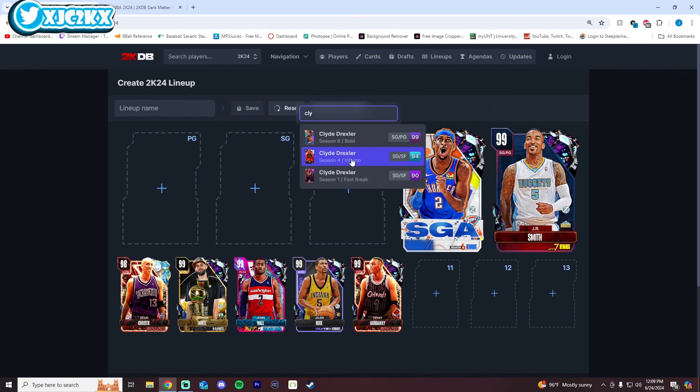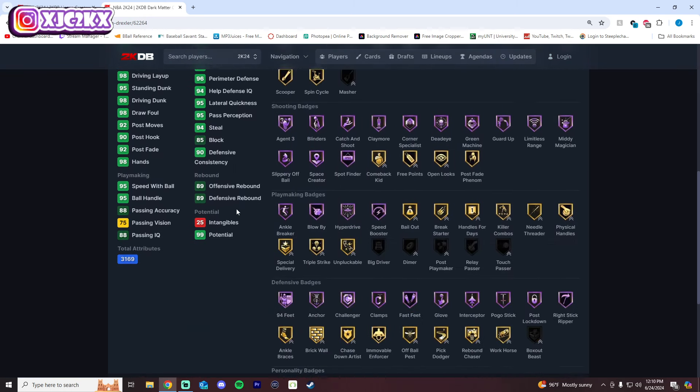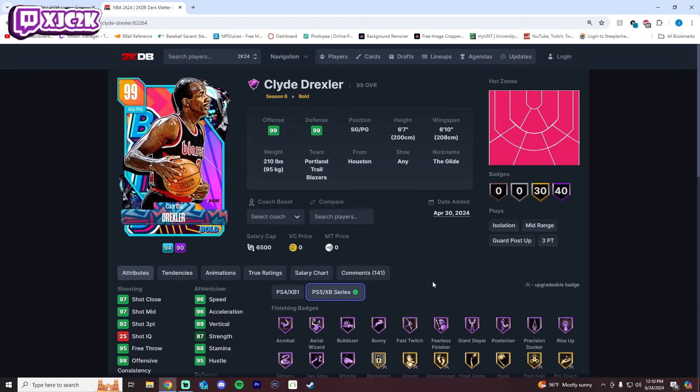Number 3 is Clyde Drexler, who is literally SGA but a little bit better. Releases are about the same, he's an inch taller than SGA, and has slightly better finishing animations. Defensively they're about the same — very similar across the board — but I like Clyde slightly more because of that extra inch. His base card only has gold handles for days, which is an issue, but he's been out for a while and still has great staying power as an elite top-tier point guard.